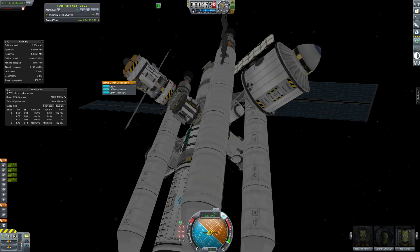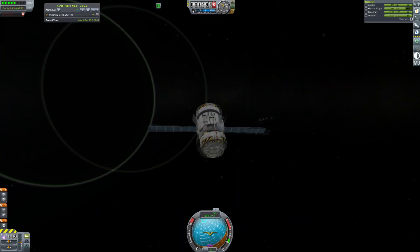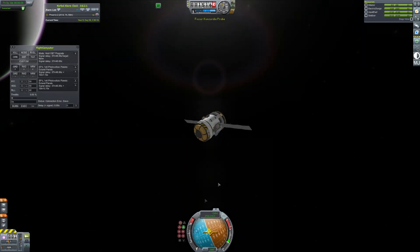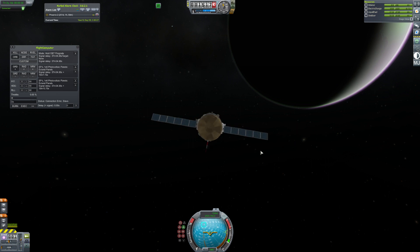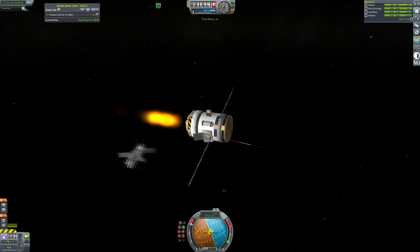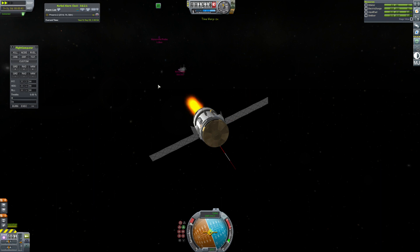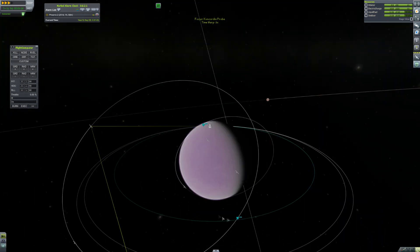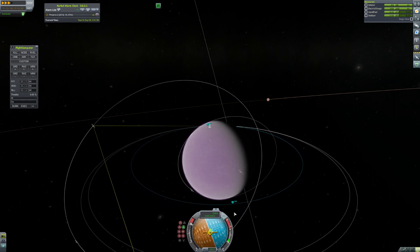We deploy the probe, get its antennas and everything ready. It should just be about able to communicate with everything with that long antenna. We decoupled the docking port because we don't need it anymore — it's just extra weight. We're in a higher orbit than we thought, so re-entering the atmosphere is going to be even harder than usual because we're coming in pretty fast, so we're going to have to do some aerobraking passes.